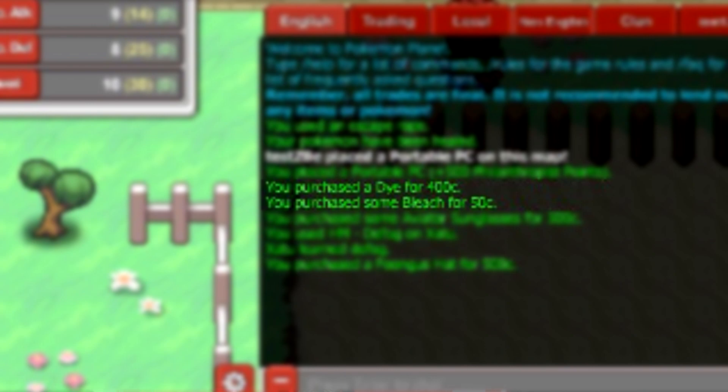Over in the chat it says Brody purchased a dye for 400 credits — I'm not sure exactly what a dye does, it's some kind of new thing. He also purchased some bleach for 50 credits, which I guess counteracts the dye. And he also purchased some aviator sunglasses.